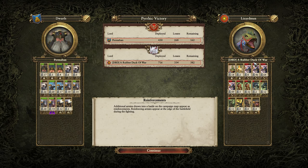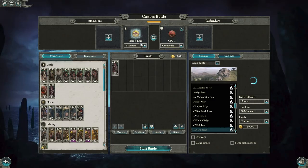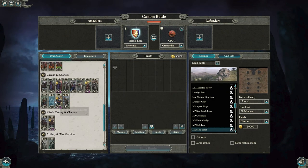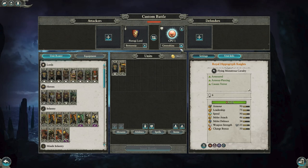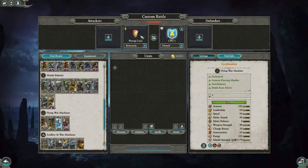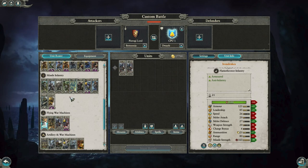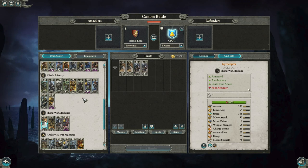Let's look at custom battles. Beastmen have a good answer for the Gyros. Bretonnia kind of does — I mean, I don't think you're going to be seeing Pegasus Knights. You might run into Royal Hippo Knights, which could be a little bit problematic. Dwarven Gyro Bombers are 90 speed and cost 1,150. If you go Double Gyro Bomber against Bretonnia, the Gyro Bombers will probably kill the Cavalry with their miniguns. Steam Cannons can kill the Archers, although Archers against Bretonnia — I don't know.